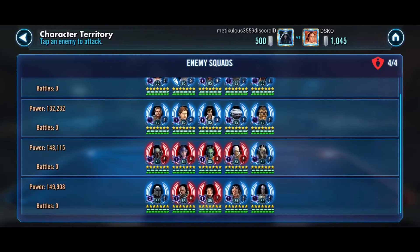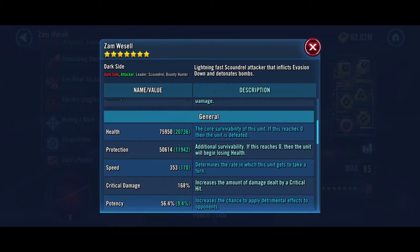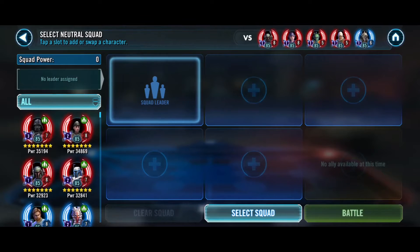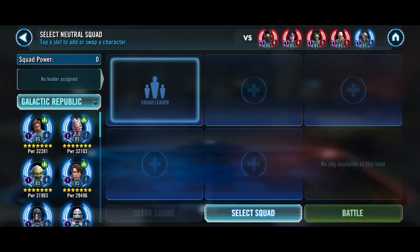I know this Zam Omi team — she's at 353 and then she gets 20% more speed. So 353 times 20%: that Zam is 423 speed, giving out 84 speed to each Bounty Hunter. The only thing I have to deal with that is a Qui-Gon team — so we're going to put that in and pray, basically.